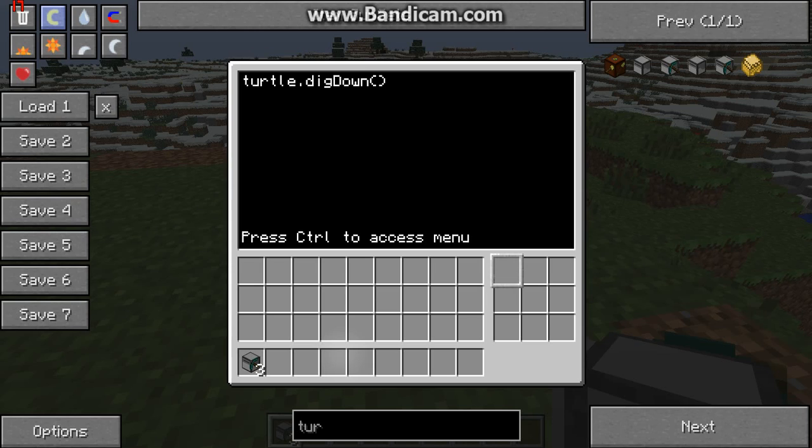Now down, up, front, back, left, and right are here. They don't have capital letters — look it up.